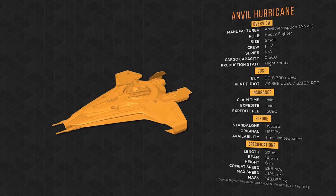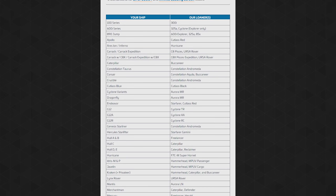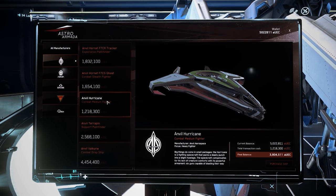But when it does become available, it sells for $170 for a very limited time. It is available as a loaner for Ares Ion and Inferno owners. For owning one, you'll receive a Super Hornet as a loaner for Arena Commander — and I can confirm that the Super Hornet loaner is also available in the Persistent Universe. The Hurricane is available for purchase in-game for just over 1.2 million Alpha UEC. Now that you know a little bit more about the Anvil Hurricane, let's take a tour.